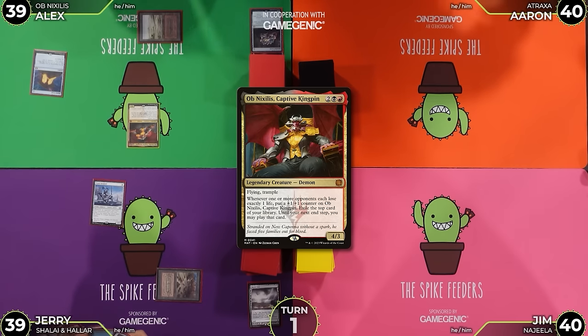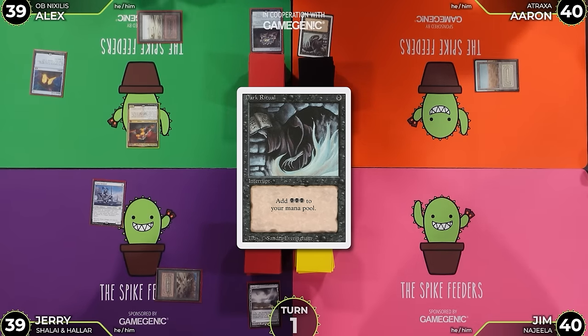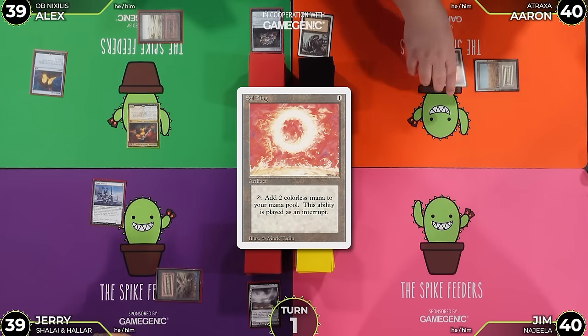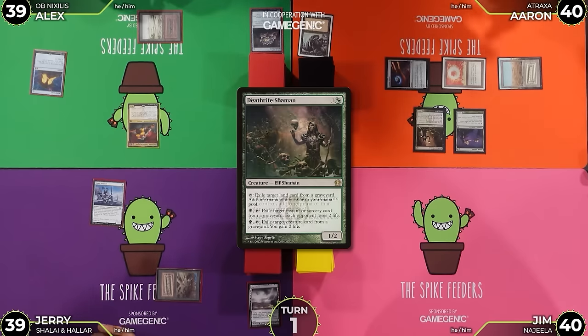It's not a bad start. I'm going to play a Scrubland - my turn doesn't seem as good now. I'm going to tap, add a black, and cast Sol Ring. I won't pay the one for the Esper Sentinel either. You can have your card, Jerry - remember this in the future. I'll use the black to cast Soul Ring and then the Sol Ring to cast an Arcane Signet, still with two black in my mana pool. I'm going to add a green, play a Bloom Tender using a blue and a black, cast a Deathrite Shaman, and pass the turn.